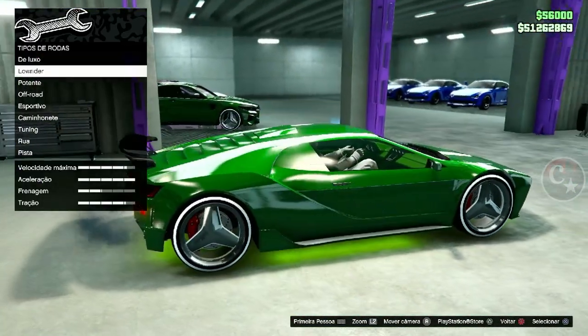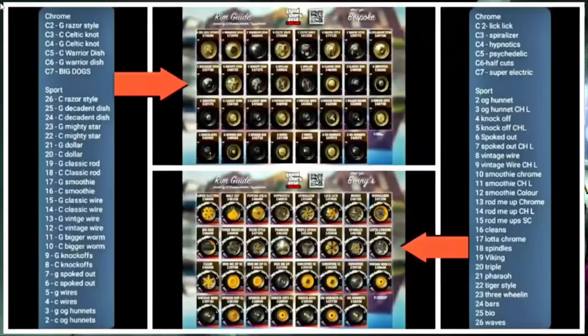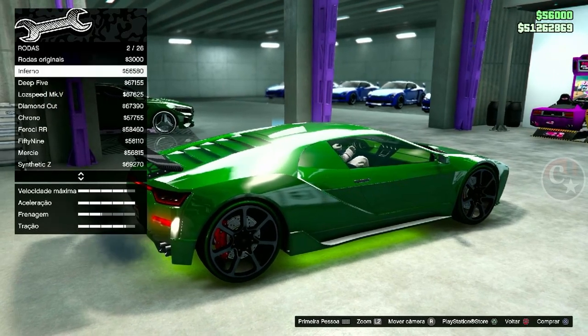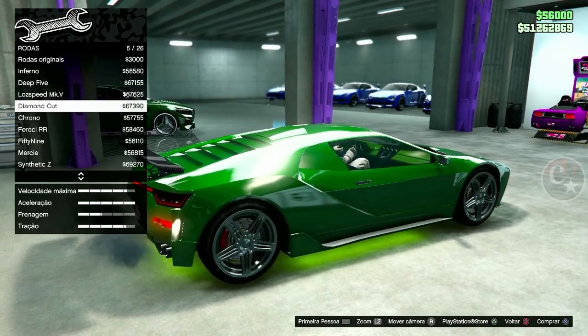Tipo de roda esportivo — pode ser a comum ou a cromada. Vou deixar para vocês a lista de todas as rodas, tirem o print. Eu vou fazer com a cromada, porque vou pegar uma outra roda que é a LickLick.